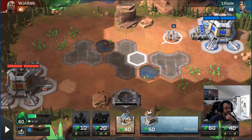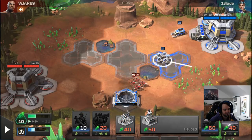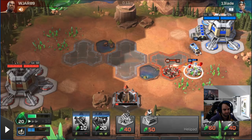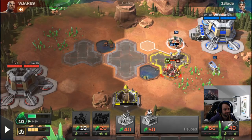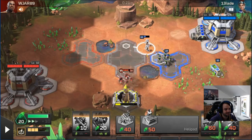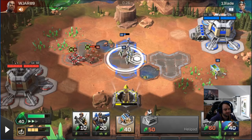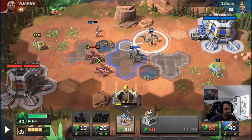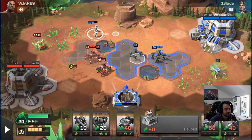Same guy again - this is the one who went dog first. We're going to occupy this pad with the rifles so that if he tries to block we guarantee we have a pad open. He didn't even try to block. We're going to do the same thing again - go into Pitbull, he'll go into sniper, we'll go into Talon, he'll go into sling. He also has APC so I need to be aware of that. There are the snipers - let's get the Pitbull and back up with our infantry.